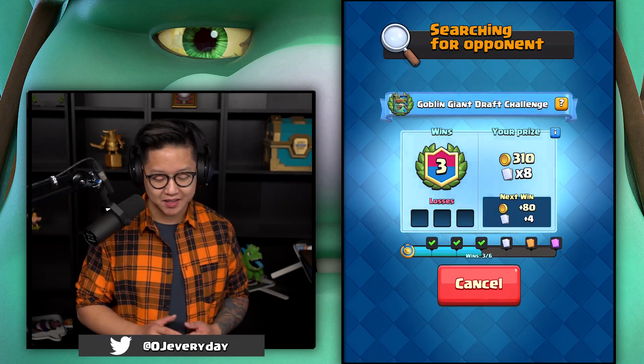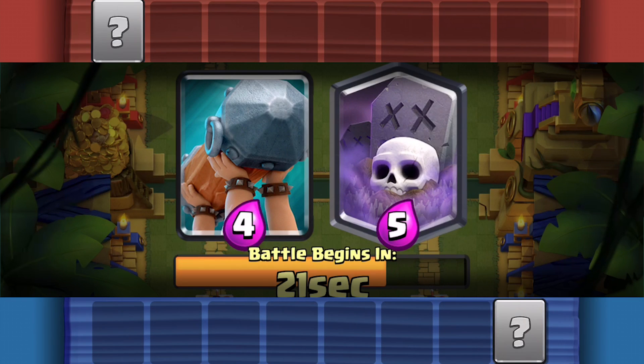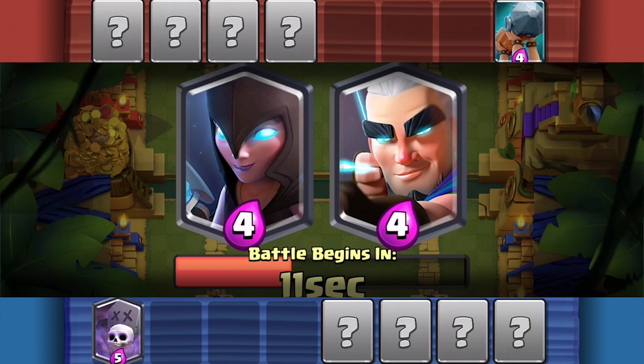I need to get him to ladder. Let's play some draft challenges — I'm 3-0 in this. I'm gonna go graveyard; battle ram is easier to stop with more cards than graveyard is, at least in a draft challenge. For the first pick, they're both really annoying to deal with.